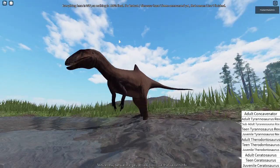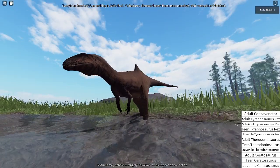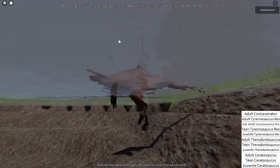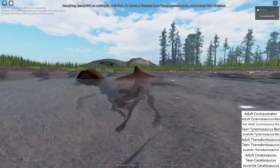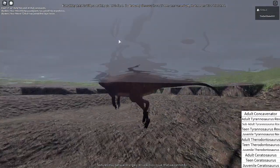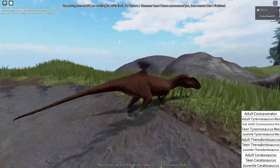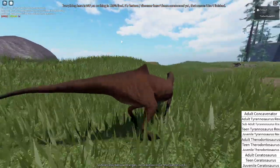This is its drinking animation — it's quite smooth. This is its swimming animation. It actually does swim now; it's not just walking. That's quite nice. The animation is probably not done though, because the arms don't really move at all with Concave Nitor.